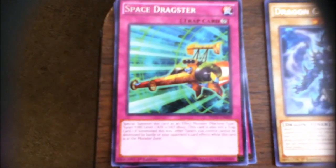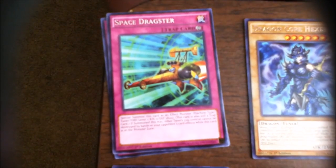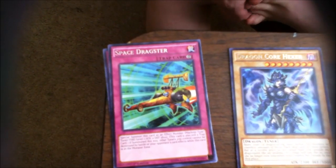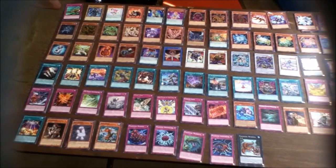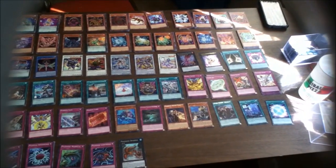My personal favorites had to be Space Dragster and Dragon Core Hexer — haven't seen a normal tuner in a long time. Space Dragster definitely looks like something Yusei would use — it even looks like it might have the Synchron face in the synchro rings. It's really good: when you activate it, this guy becomes a level one Fire Machine tuner. But the turn you activate him, your tuners can't be destroyed by battle or card effects, so your opponent can't blow up any tuners.